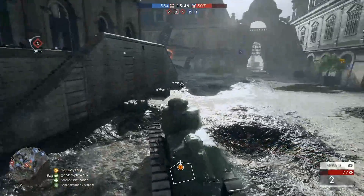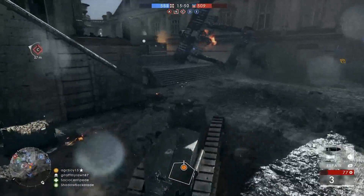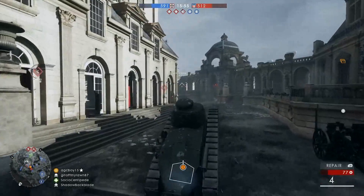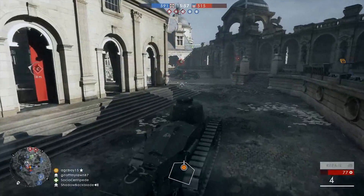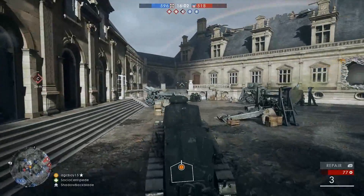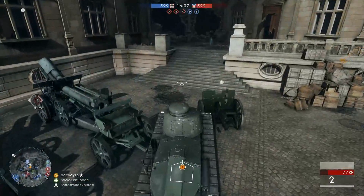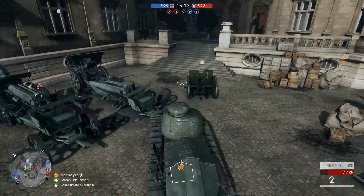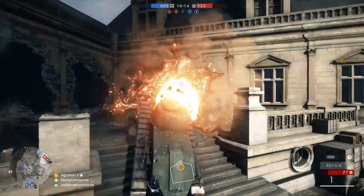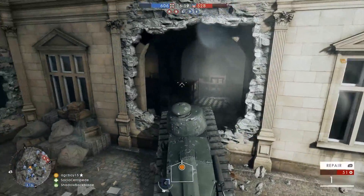The whole point of this video is to show you how to get this monster of a thing inside that house. For this to work, you have to do a couple things. One, you have to make sure this door right here is open. Two, you have to go in this way. Again, you have to make sure this whole thing is open. And then you just go on in.